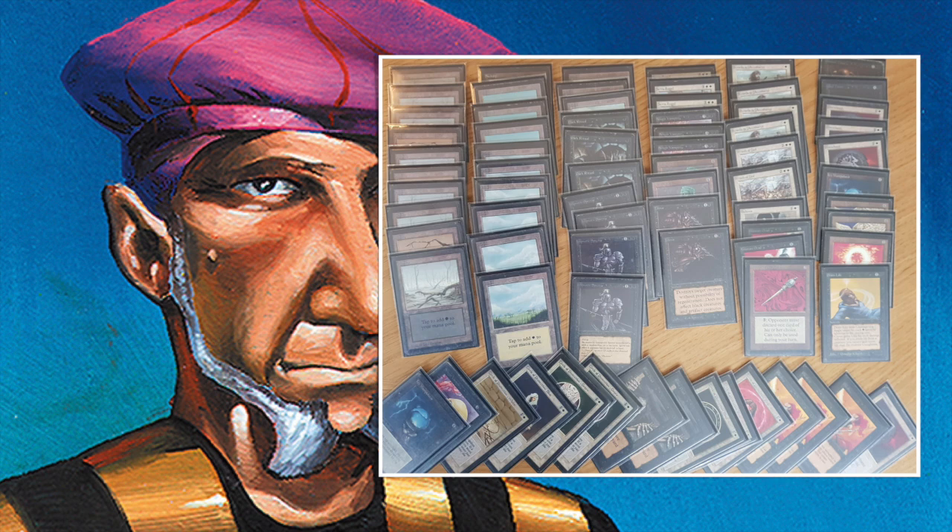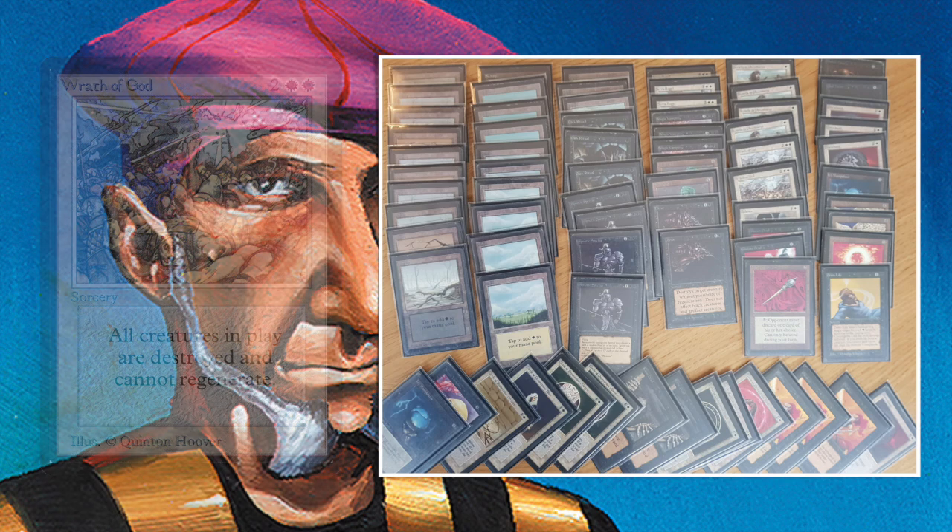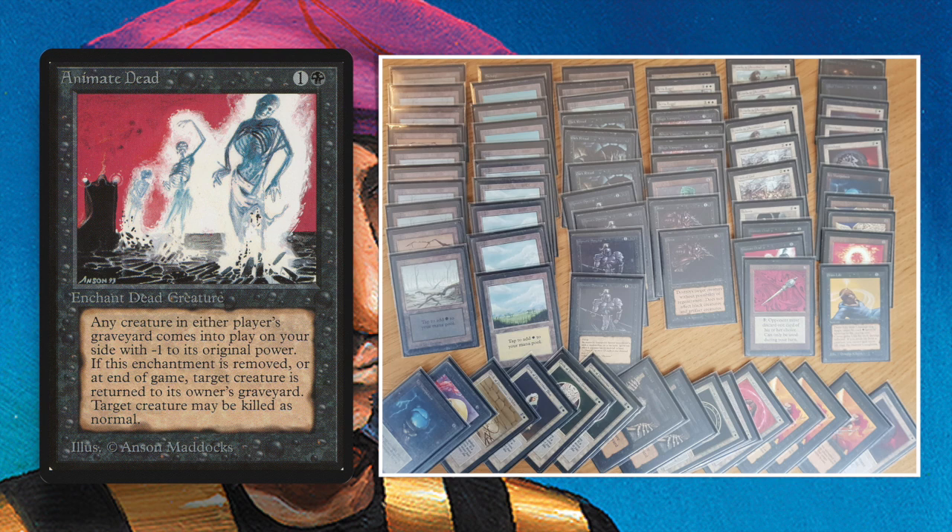What I personally like most about this deck is the Wrath of God — two white and two, a sorcery that destroys all creatures and they can't be regenerated. And there's Animate Dead: one black and one, letting you choose a creature from any graveyard and put it into play under your control, though it gets -1/-0. That means Simon can Wrath of God, destroy his opponent's strongest creatures, then Animate Dead one and say: now that's mine, and I'm going to kill you with your own creature.